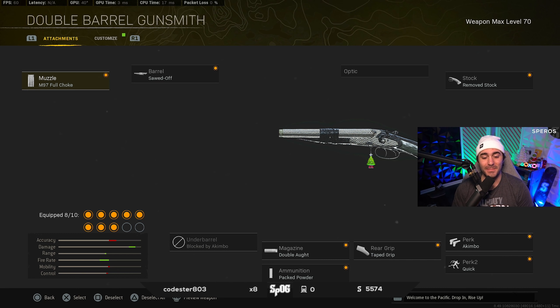If you guys made it this far into the gameplay, you watched the whole thing or you just want this build. These things are legitimately incredibly broken. Going over the build quickly: we have the M97 full choke, sawed-off, remove stock. For perk you need akimbo. Perk two: quick rear grip. Magazine: taped. Ammunition: double ought and pack powder. These things are insane — they kill Krampus quick and wipe teams. Even if you're the worst player in the world, it's literally just point and shoot. Drop a like, subscribe if you're new — catch y'all later, peace.